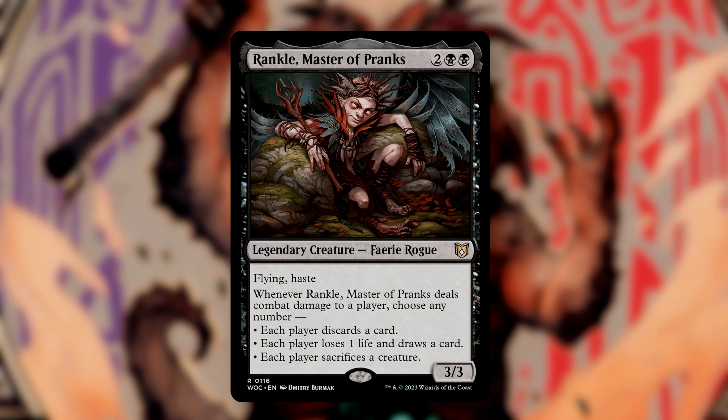Plague Crafter is our edict creature, as it has several nodes of removal on it that will guarantee we get a card from each opponent. Rankle, Master of Pranks, is probably my favorite card in the deck. This is a 3-3 for 4 mana with both flying and haste, and whenever it deals combat damage to a player, we can choose any number of the following 3 abilities: each player discards a card, each player loses 1 life and draws a card, and each player sacrifices a creature. This will be a huge target for opponents, since we'll aim it at whoever can't block. I tend to choose all 3 just to do the most amount of damage.